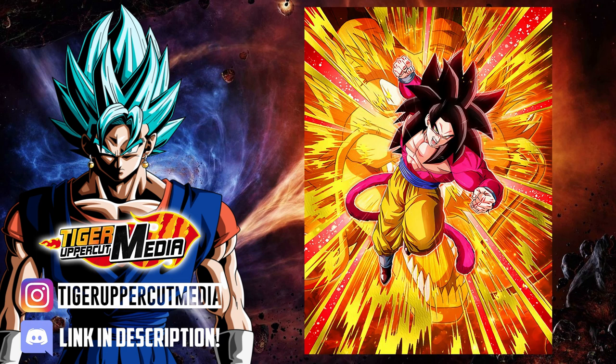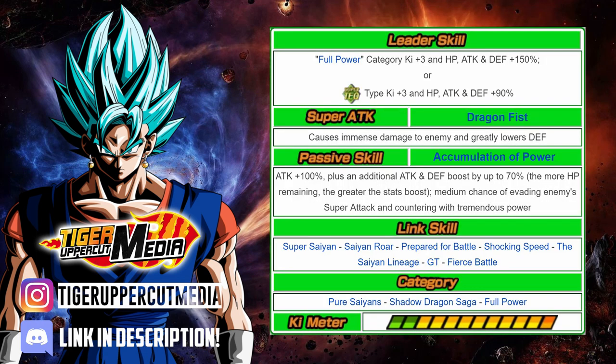Moving along, we have another big one: Tech Super Saiyan 4 Full Power Goku. His leader skill gives Full Power category units Ki +3, HP, ATK, and DEF +150%, and also gives Super Tech units Ki +3, HP, ATK, and DEF +90%. His Super Attack causes immense damage and greatly lowers the enemy's defense. His passive is ATK +100% with an additional ATK and DEF +70% at max HP, which decreases as HP gets lower. He also has a medium chance of evading the enemy's super and countering with tremendous power, just like SSJ4 Goku and SSJ4 Vegeta. His links are Super Saiyan, Saiyan Roar, Prepare for Battle, Shocking Speed, The Saiyan Lineage, GT, and Fierce Battle. He fits in 3 categories: Pure Saiyans, Shadow Dragon Saga, and Full Power.